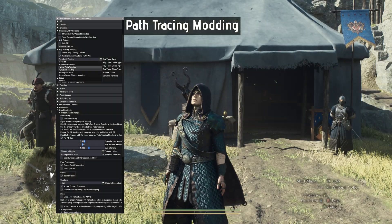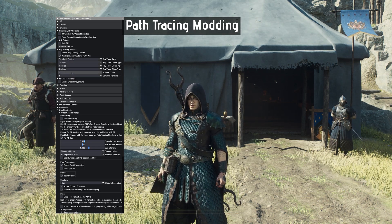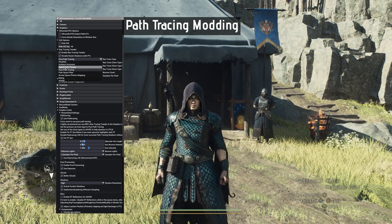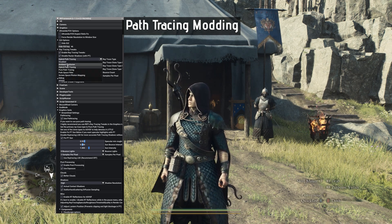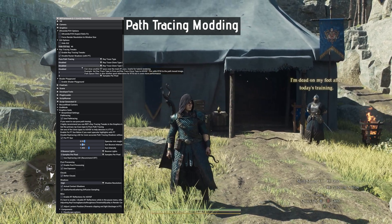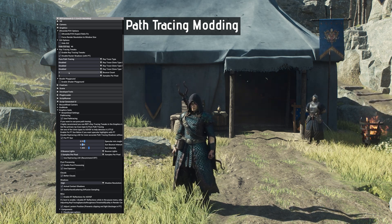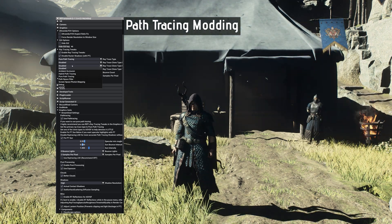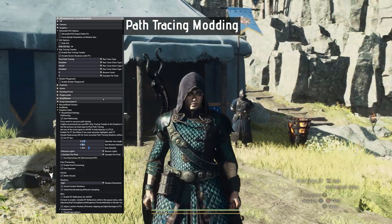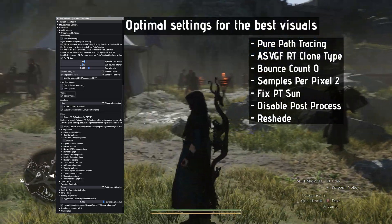The difference between Hybrid Path Tracing and Pure Path Tracing are mainly the shadow precision and light intensity. Which one to use? It's a choice of personal taste, but after many hours of testing and playing with each, here are some recommendations on the optimal settings. If you want minimal noise, good performance, and keep the looks of pure path tracing, set Bounce Count to 0, Samples per Pixel to 2, and add ASVG-F as Ray Trace Clone Type. You can further improve the visuals by disabling post-process effects and by using Reshade.